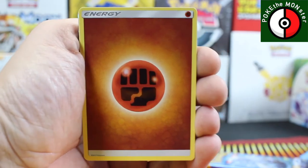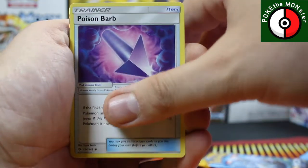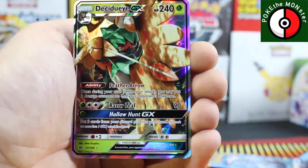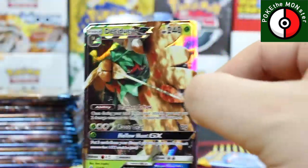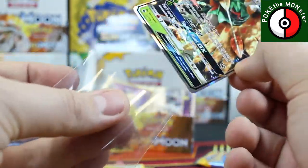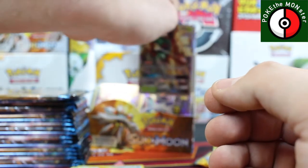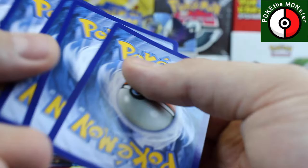Fighting Energy, Passimian, Team Skull Grunt, Poison Barb, reverse holographic Cosmog, and our rare card — Decidueye GX! I know exactly who this card is going to — one of my really good friends is building a Decidueye deck. Joe, if you're watching this, you know who you are buddy. I'll try to get another one — that one is definitely going to you.